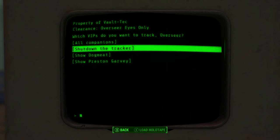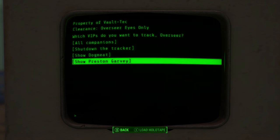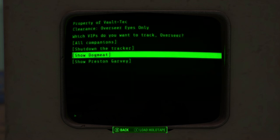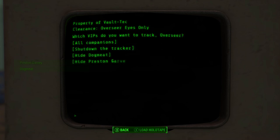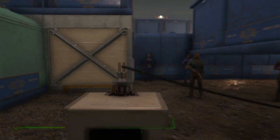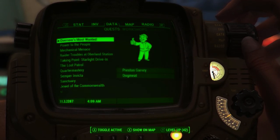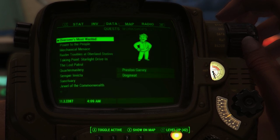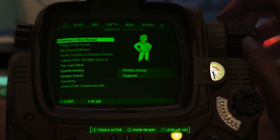It'll ask you which VIPs you want to track and it'll actually show you a little list of all the companions that you've met through Fallout 4. It only shows Dogmeat and Preston for me as this is a brand new save game, but if we go to All Companions you will see a new quest appear. If you back out and go over to Data, you will see that we have a new quest called Overseer's Most Wanted, and this is here just so we can actually track those companions.